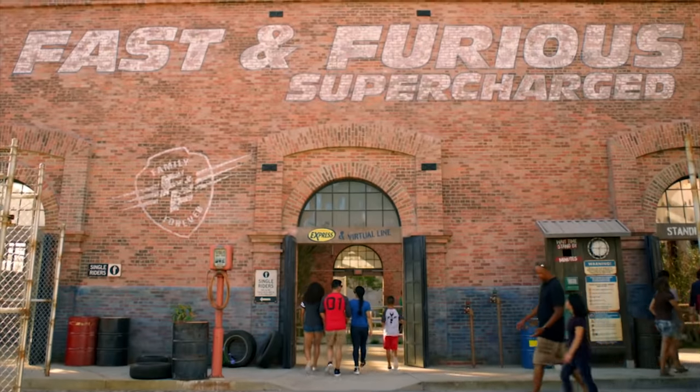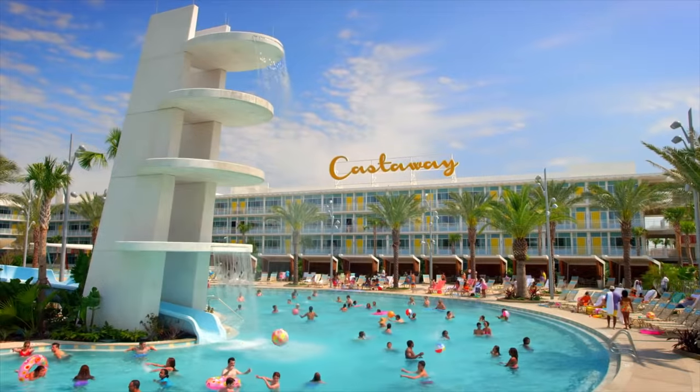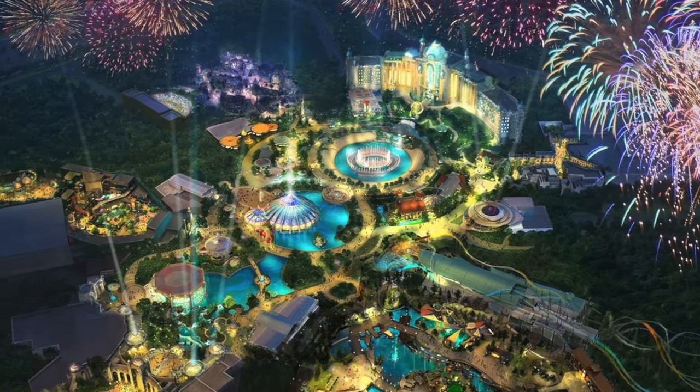The resort has expanded to include Universal's Islands of Adventure, Universal City Walk, Volcano Bay, and eight resort hotels. And in 2025, Epic Universe, the all-new third park, will be added to the resort.